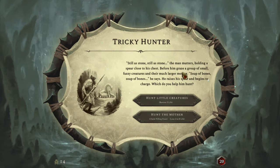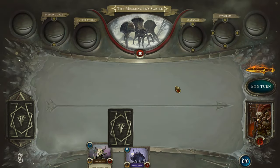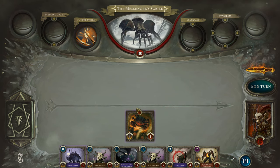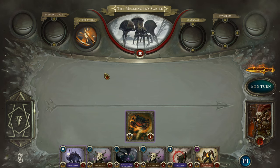'Still as stone,' the man mutters, holding his spear close to his chest. Before him graze a group of small fuzzy creatures and the much larger mother. 'Soup of bones, soup of bones,' he says. He raises his spear and begins to charge. Which do you help him hunt? We can hunt the little creatures for some little life regain, but we are max health. So what we can do is hunt the mother to claim the Filling Feast and lose 2 to 8 life. Let's gamble — we lost 3, pretty good. I highly recommend getting a Filling Feast whenever you can, against literally every deck really — it can save your life, it will save your life.